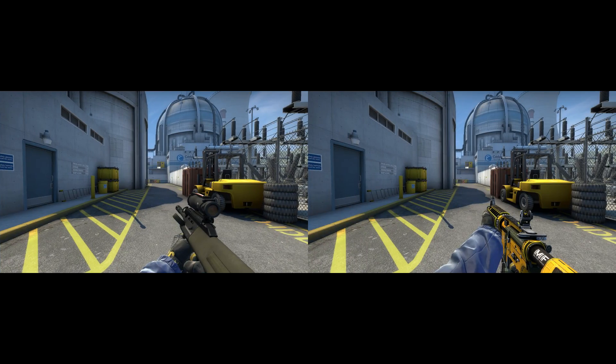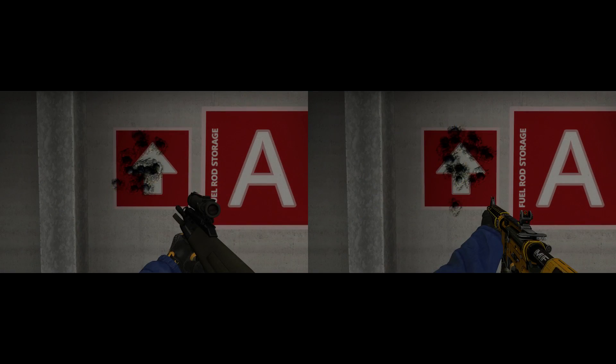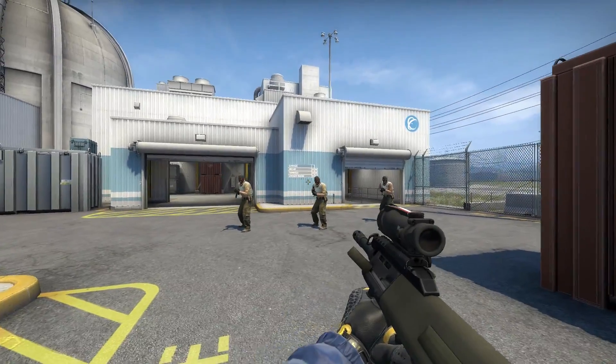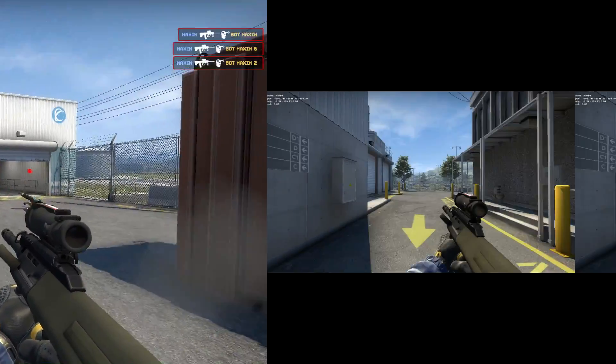The AUG has the best tapping accuracy out of all automatic rifles. Even though it doesn't look like much, it beats the regular M4 but also the silencer. If you love tapping you can be sure to get some easy headshots with the AUG.